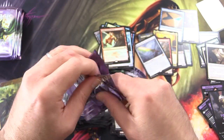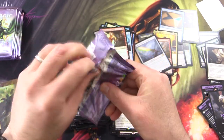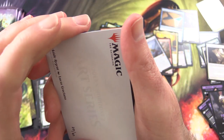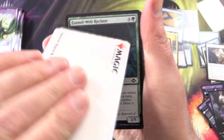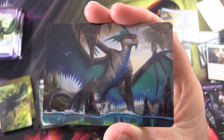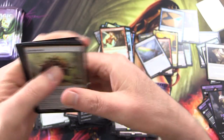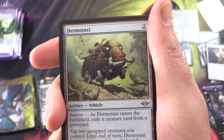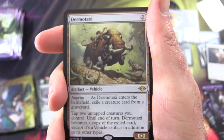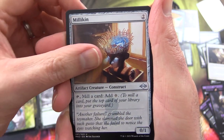I've probably been skipping over them in the common and uncommon slot. We're over 20 minutes now. Merc Tide Regent, hopefully not too much longer. I try not to go too far over 20 minutes with these. Dermotaxi — this is pretty weird if you've taken a close look at the artwork. Some nice flavour on it though.